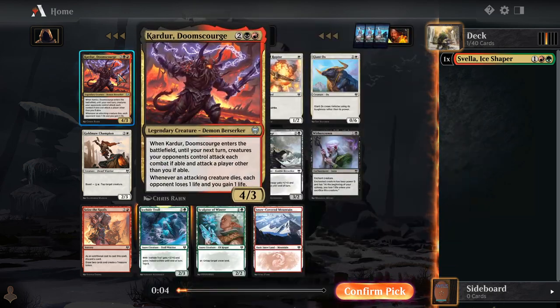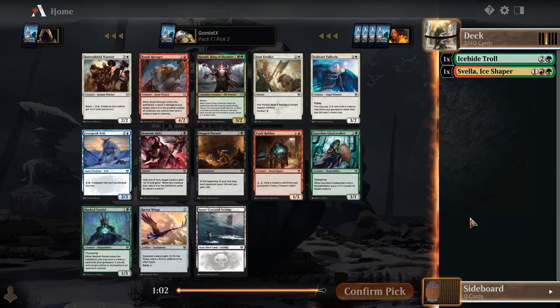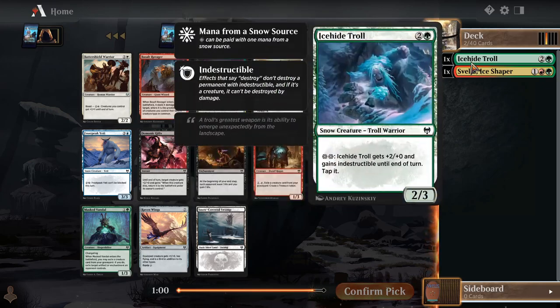Just stick to Svella for sure. Cauldron is pretty powerful, but I don't really want to immediately just decide I want to try to do some kind of three-color splashy thing. We'll just stay in two colors for now.